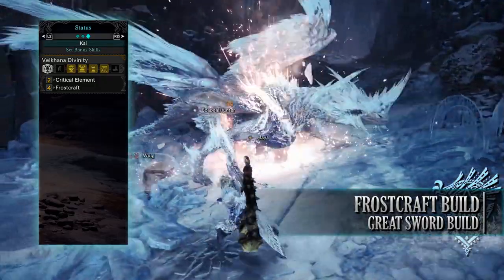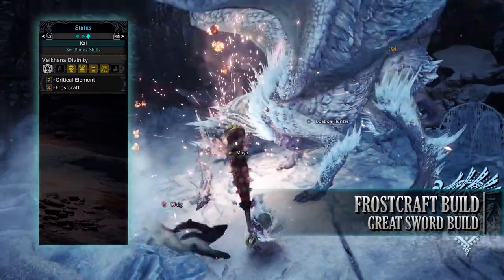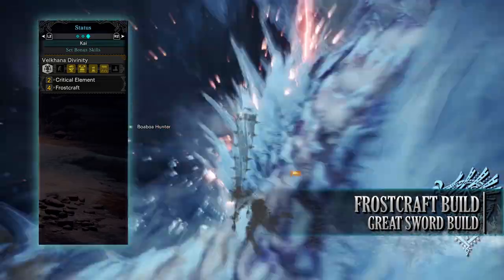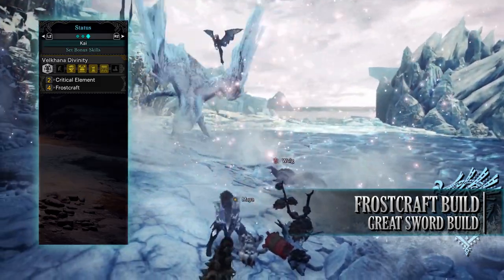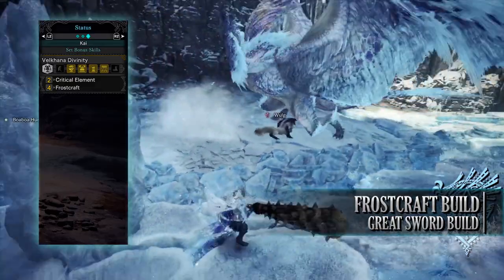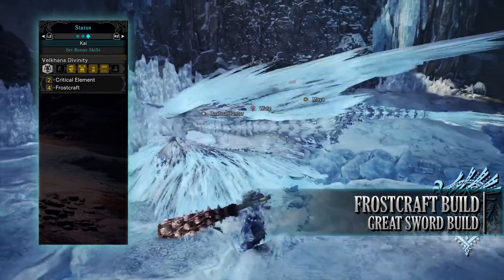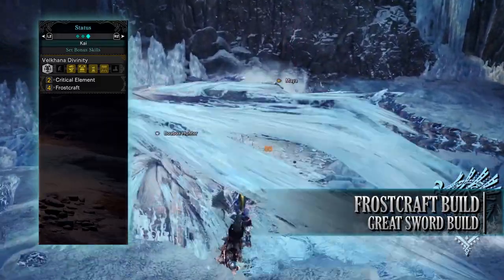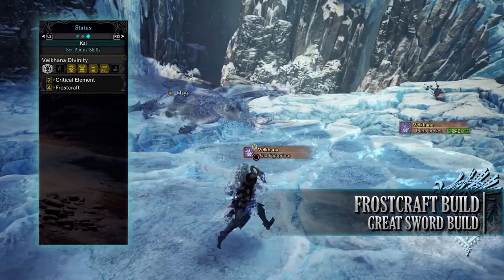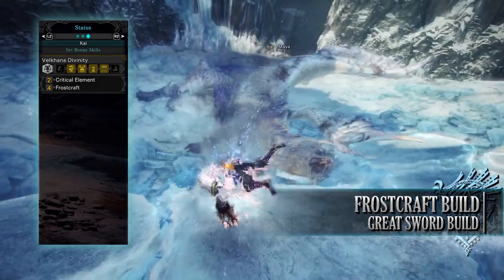Finally, you'll have the set bonus Velkhana Divinity. At the 2-piece set bonus you'll have Critical Element, increasing elemental damage when you crit a monster — think of it like Critical Boost but for the elemental portion. The main reason for this build is the 4-piece set bonus, Frostcraft. Frostcraft is a unique skill: whilst your weapon is sheathed, an aura of frost builds up around your weapon, indicated by the gauge underneath your stamina bar. When your weapon is sheathed the bar fills up, and as it passes certain points it will increase your attack. However, after you unsheath your weapon and start attacking, each hit will drain this gauge until you sheathe your weapon again and allow it to replenish over time.